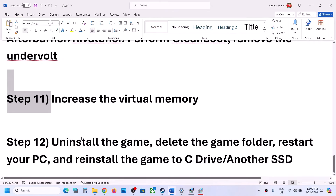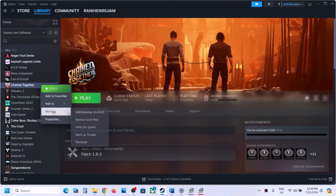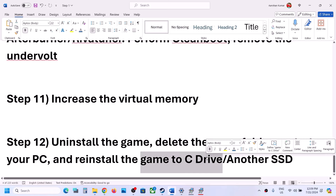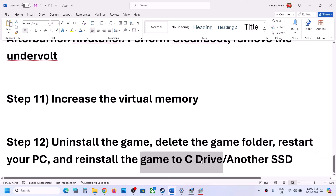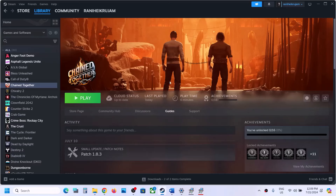The last step is to uninstall and reinstall the game. Right-click on the game, select Manage, then click Uninstall. After uninstalling, go to the game installation folder and delete the game folder, then restart your computer. Reinstall the game to the C Drive. If the game was already on C Drive, try installing it to another SSD. One of the steps shown in this video should help you get the game running. Thank you so much for your time — please like this video and subscribe to my channel.